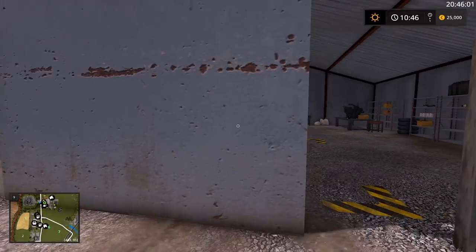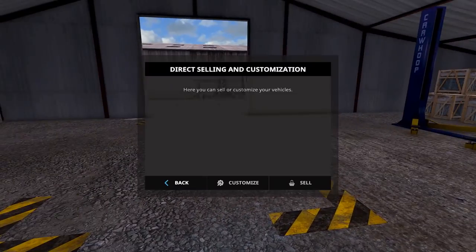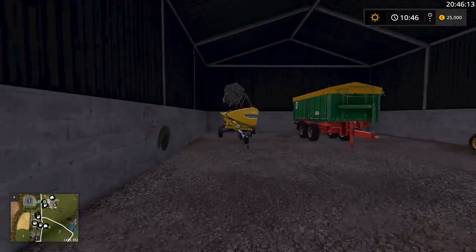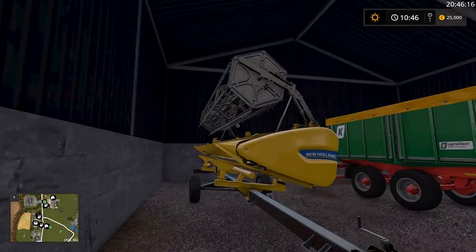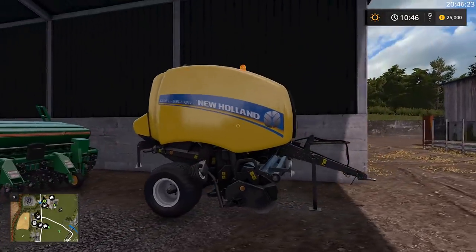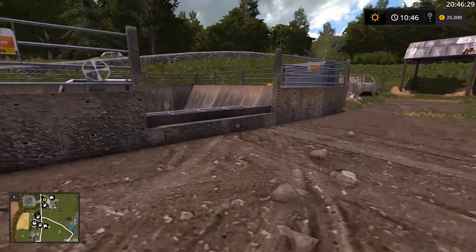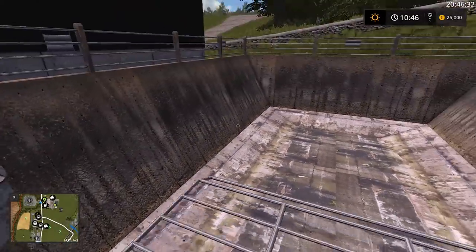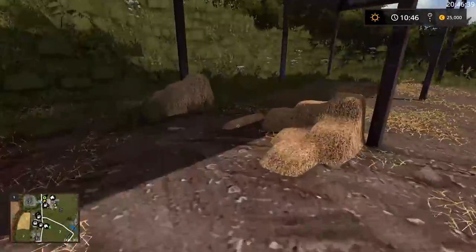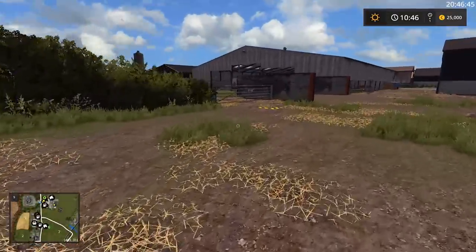Moving along here this is the workshop. Very detailed like we're used to on Auction David maps. We can go ahead and start working on our vehicles. We've got some starting machinery, a header trailer, a dumper trailer, the Great Plains seed drill, and a combine. Bear in mind some of this equipment may change at the time of release. We actually have two rear mowers on this map. Here is the slurry pit for the cow slurry, and I believe this is possibly a straw sale point judging by the little mounts on the corners.